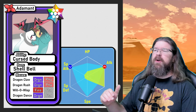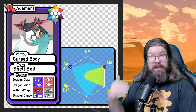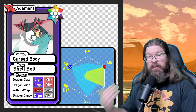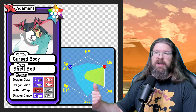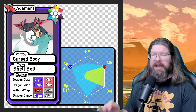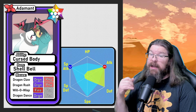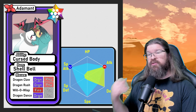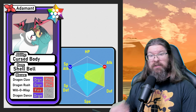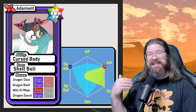For ability, Cursed Body is a no-brainer. We know Rayquaza is going to be buffing his physical attacks — most likely with Dragon Dance and probably Swords Dance — so he's going to be doing a lot of physical moves. Cursed Body gives roughly a 30 percent chance to disable the move that hits you, so you have a chance to shut down the things that really hurt you, especially Dragon moves that are super effective and could do serious damage.